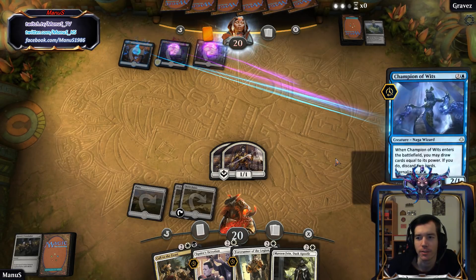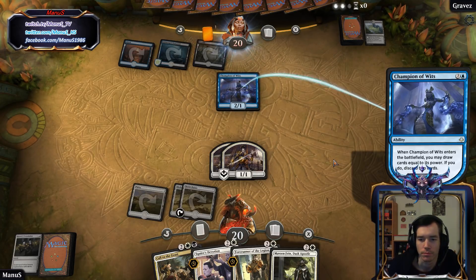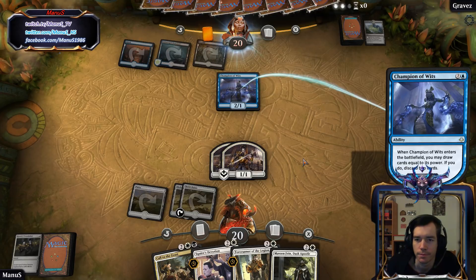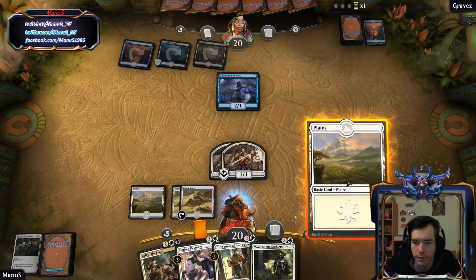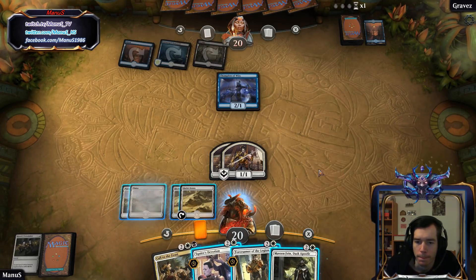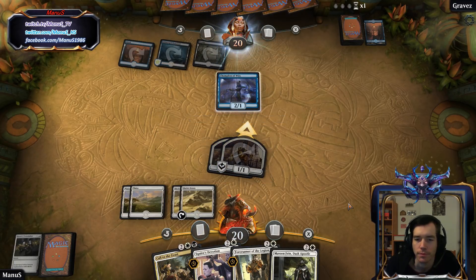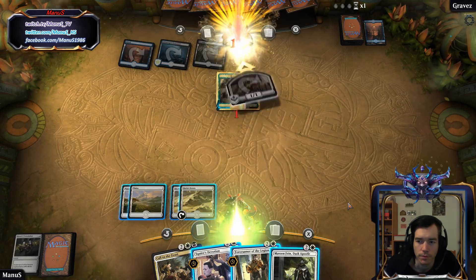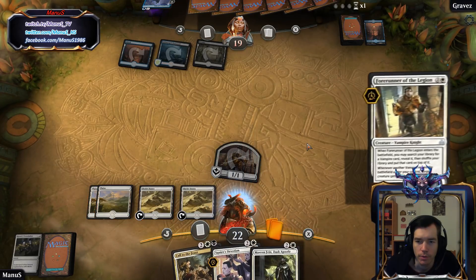I guess we make some tokens to begin with. I really like the jungle sound, it's pretty cool. Draw is a bit awkward but we'll try to make the best of it. Got another land, but still no swamp. That is unfortunate to say the least.